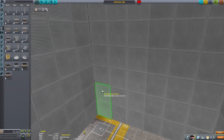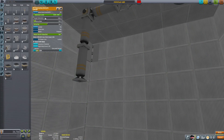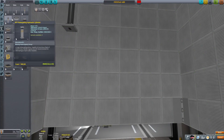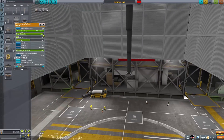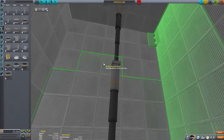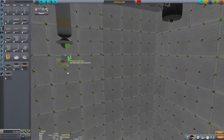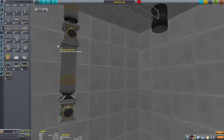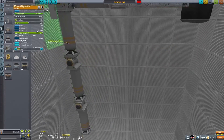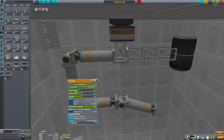Just doing a few different designs for the crane here, just experimenting with the design. Eventually I find something I like, and then that's basically the entire thing created. I put some cargo containers on the side of the VAB - we don't actually use them in today's video, but I put some stuff in them in case we want to use them in the future.